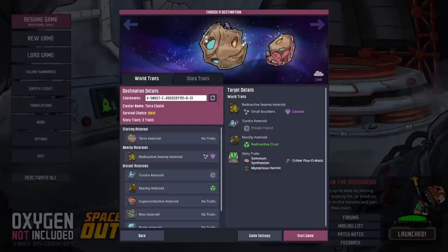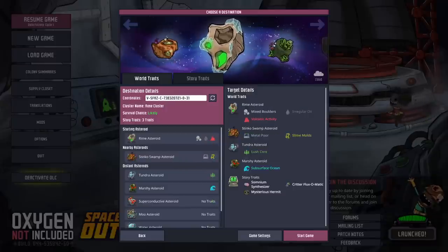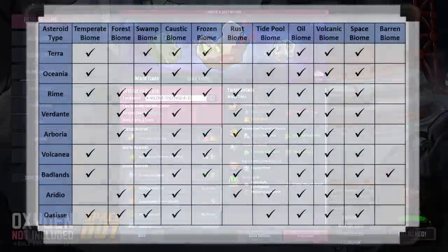The exact biomes any map has depends on the asteroid or cluster type you choose, and will significantly affect the gameplay. It's difficult to summarise these concisely, but it is simpler in the base game, and here is a table of which biomes are found on each map type. Unfortunately there is no equivalent for the Spaced Out DLC, and even the wiki is missing some details, but is still the best source of information. I've linked the wiki page in the description.